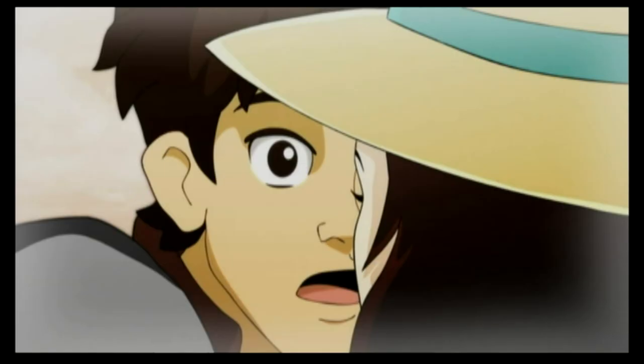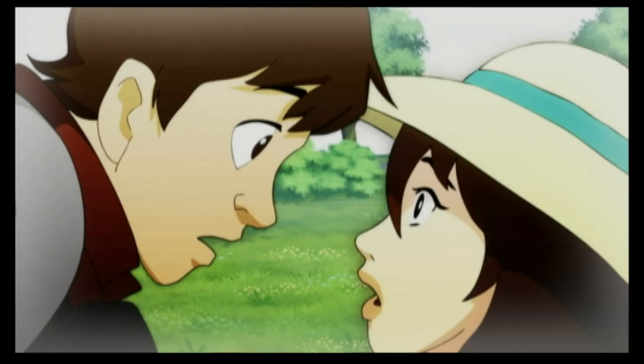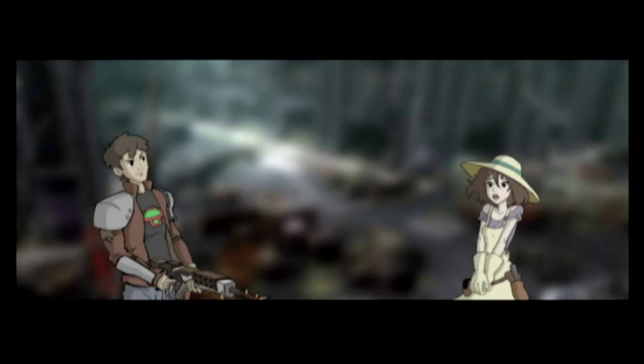Centipede Infestation has a deep storyline, where Maisie is the last pretty girl left on Earth, and as Max, your mission is simple: to save the human race by shooting insects. And yes, the game has a flamethrower — a very effective weapon against mutated insects of the future.